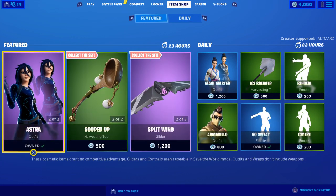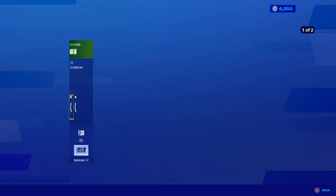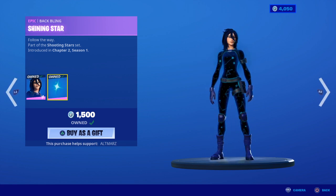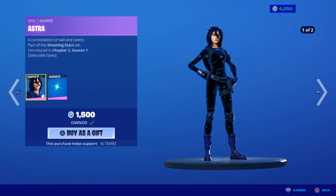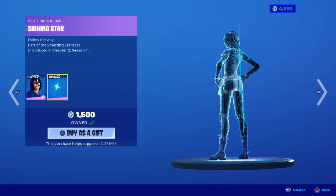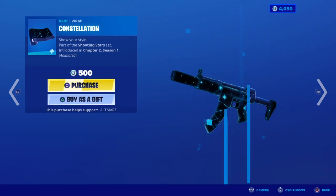We did not get anything new again today, but Astra is back with the Shining Star back bling — one of my favorite skins. She has two edit styles: Constellation and Stars. This is a great skin. Constellation wrap is back as well, and this is a great wrap.